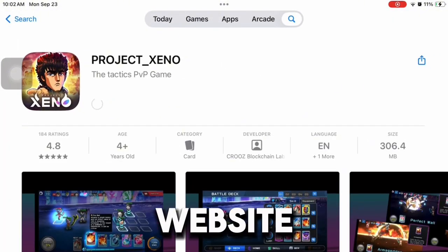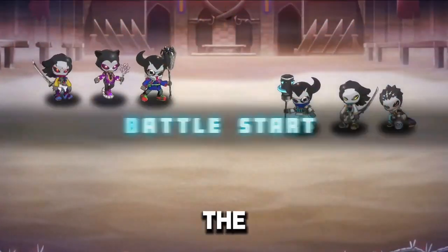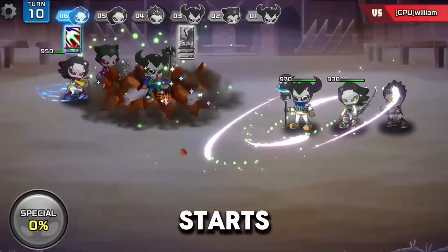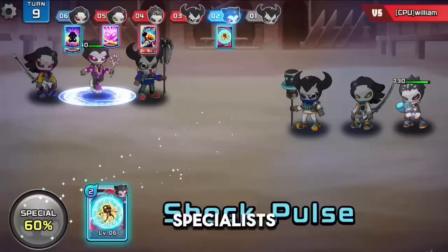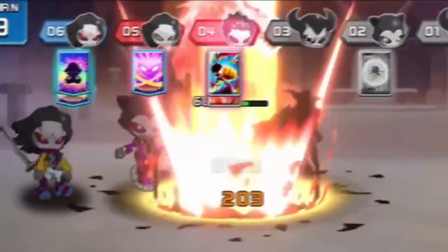You can also visit the official website for more details, updates, and download links. Now, let's dive into the heart of Project Xeno, the gameplay. Each match starts with character selection. Here, you'll form your team of warriors, mages, and specialists, each with unique abilities that bring diverse strategies to the battlefield.